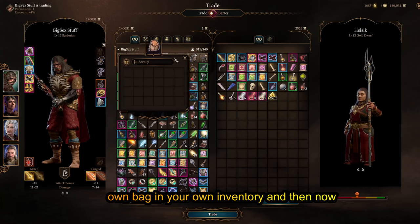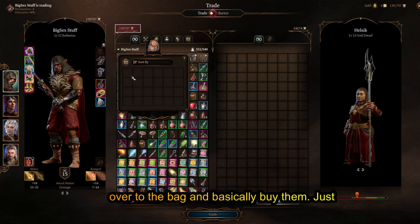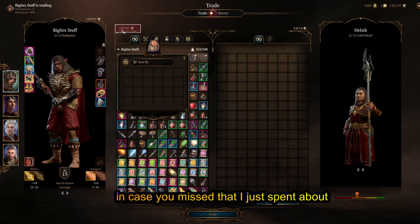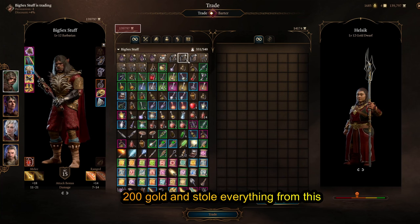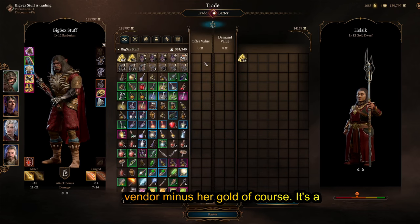You're going to open your own bag in your own inventory and then you can shift-click and drag all the items over to the bag and basically buy them. Just in case you missed that, I just spent about 200 gold and stole everything from this vendor — minus her gold of course.